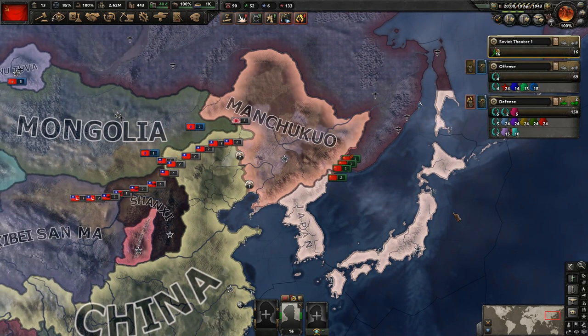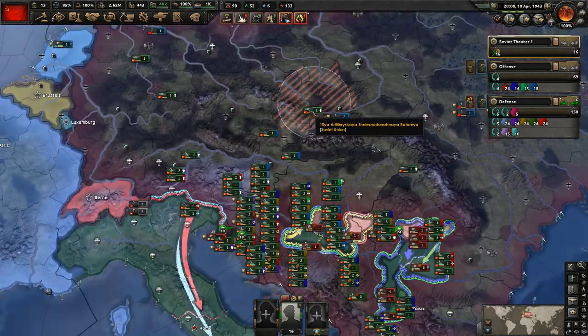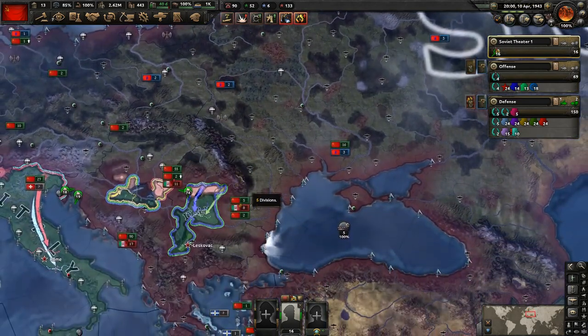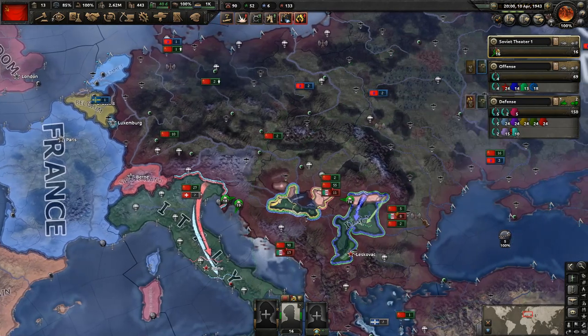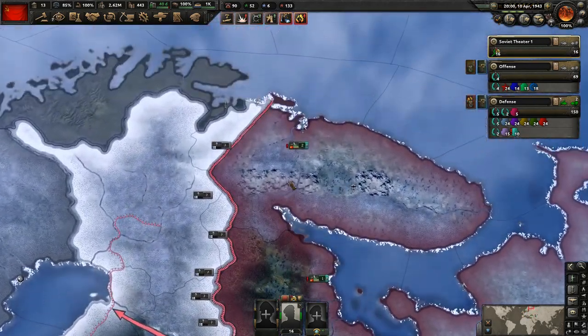We won't mess with any air bases just yet. I also have railway guns heading over to the east as well, since we don't really have as much use for them over here. Most of the fronts where we're at, we don't even have rails that go up there because the rails haven't been flipped over to us yet.